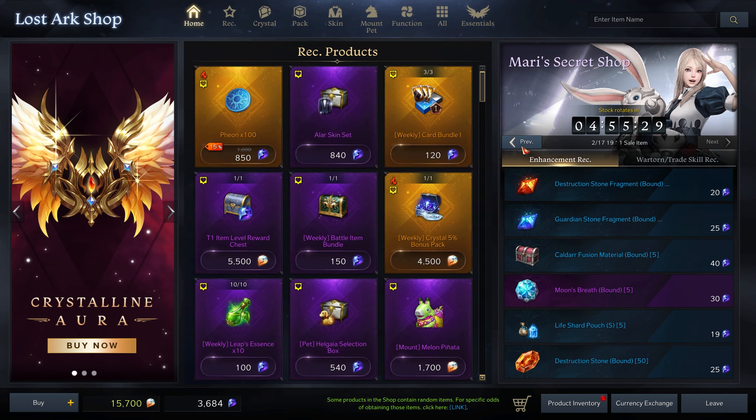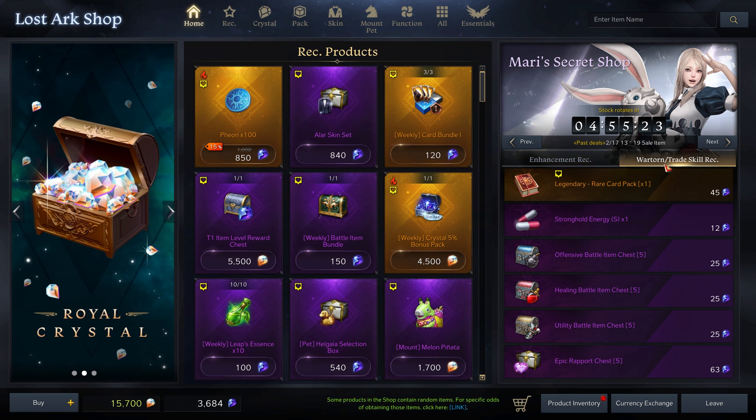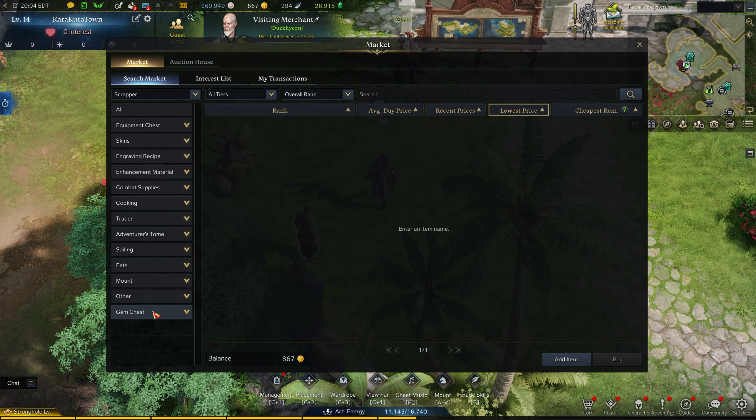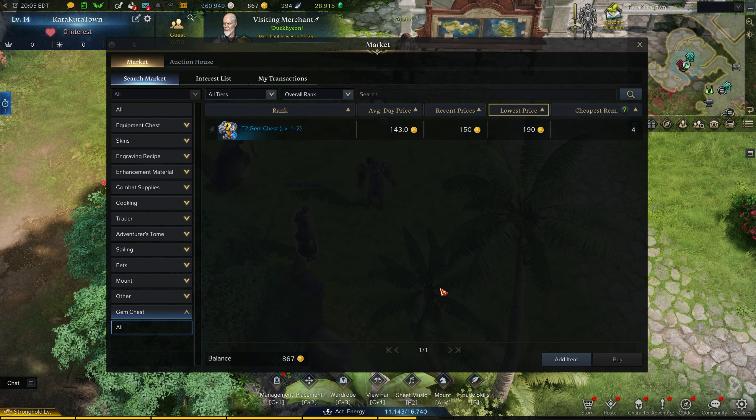You can just go to your own shop — I think the shop is the same for everyone. Click and make sure it's the second tab, the war torrent/trade skill tab. Go back to just literally yesterday, and buy the tier 2 chest. Then you just go to the auction house, either search it up or go to the gem chest category, and sell it. In fact, in making this video the lowest price has gone from 145 to 190, so you just undercut this guy and still end up making out like a bandit.